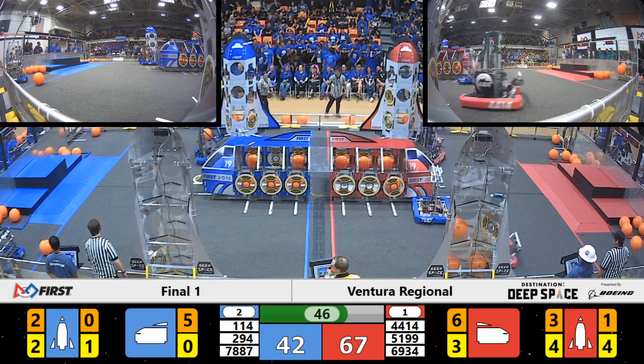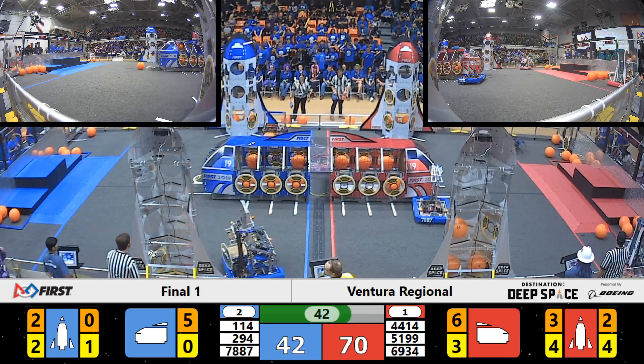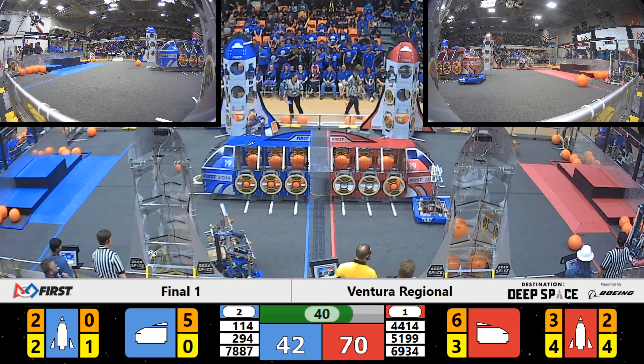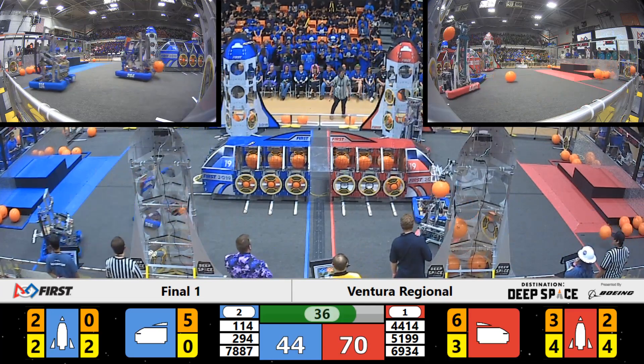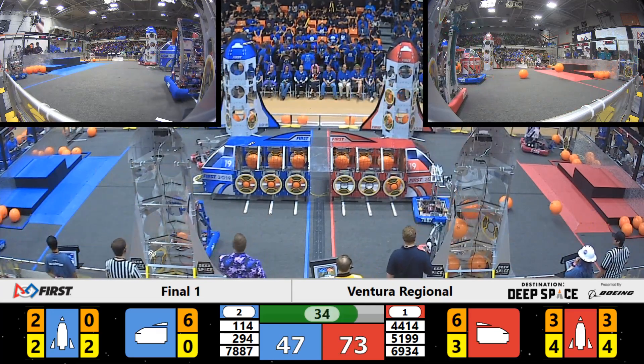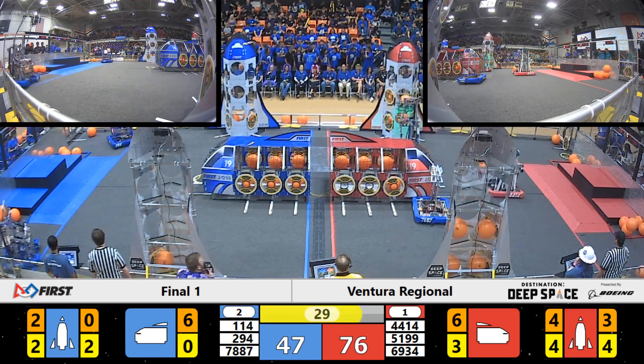Meanwhile Eagle Strike is still struggling, but they finally get that hatch panel. Big City's Robotics being pushed to the side, dropping a piece of cargo into the cargo ship — they've got six pieces, the red alliance has four. And here comes Big City's dropping some cargo into the blue alliance rocket ship.